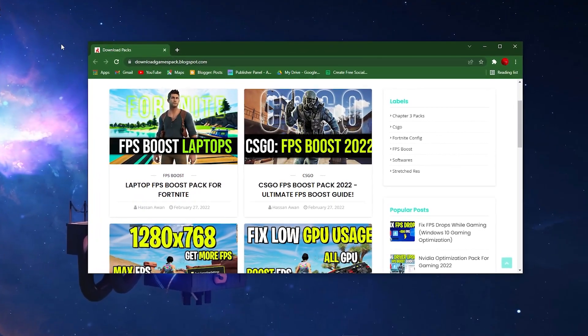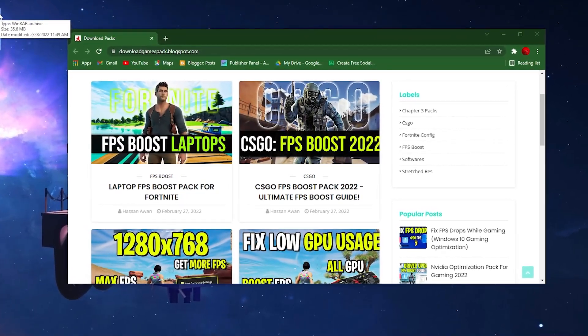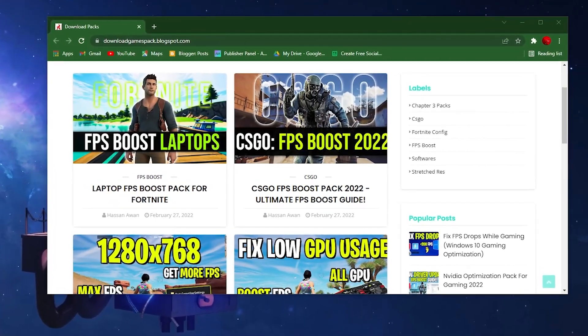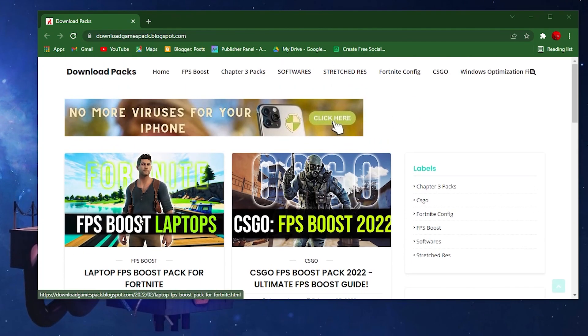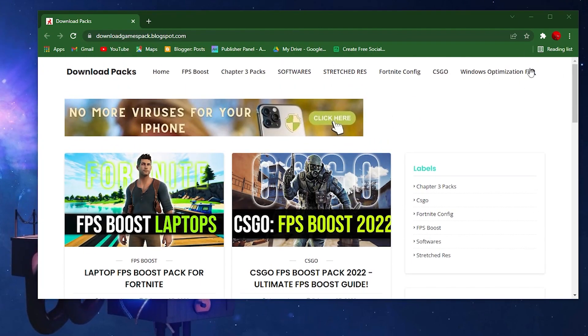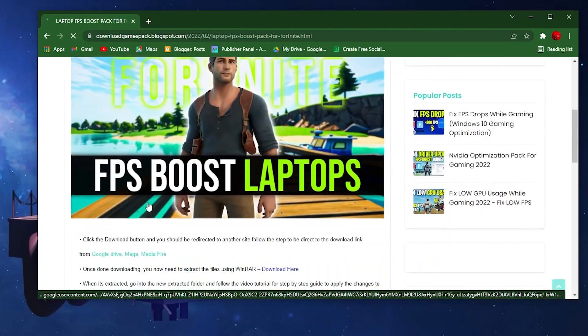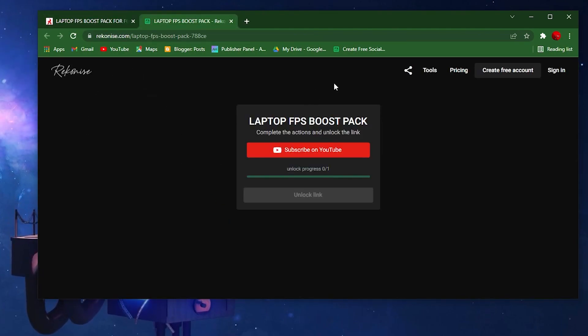First of all, you need to download a boost pack called the Laptop FPS Boost Pack for Gaming. You will find the link in the description. Simply open the download link and it will take you to the website. Once you're there, find the post for the Laptop FPS Boost Pack — you can also search for it in the search bar. Click on the post, scroll down, and click the download button.